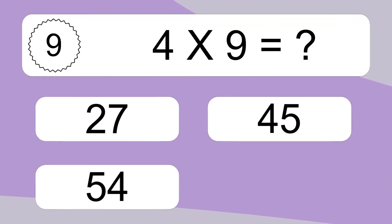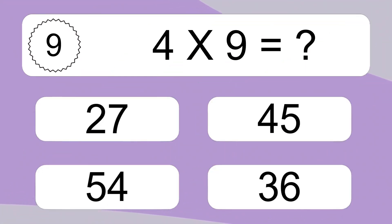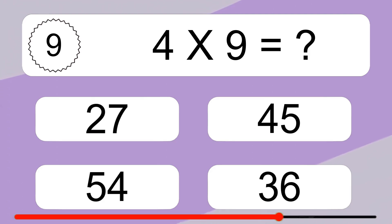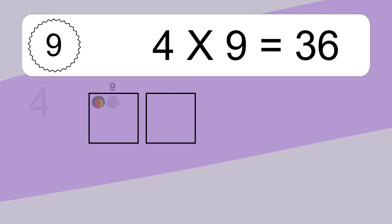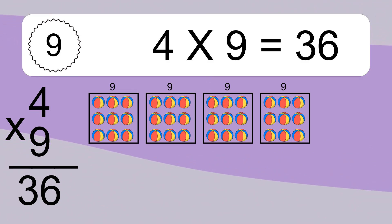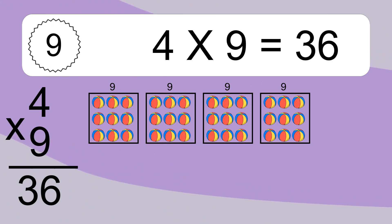4 times 9 equals what? 4 times 9 equals 36. We have 4 boxes, and each box has 9 colorful balls inside. If you count all the balls in all the boxes together, you will have 4 times 9 balls. This equals 36 balls.